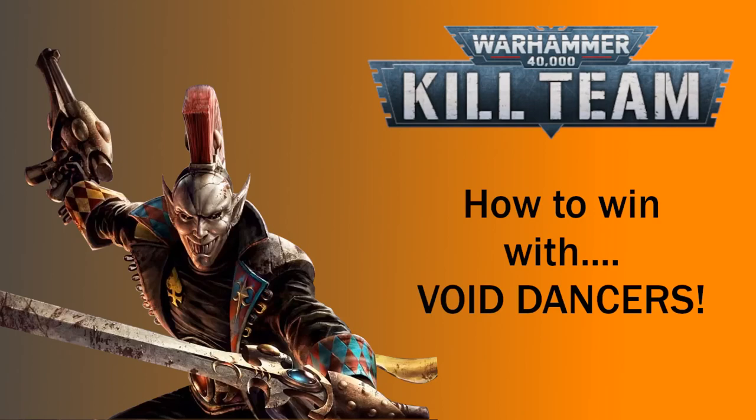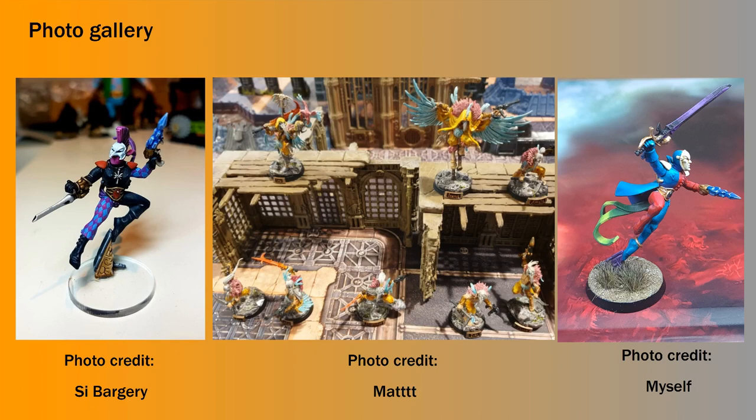Hey there, welcome to this Warhammer 40,000 Kill Team faction focus. Today we're going to be having a look at the Harlequin Void Dancer Troop. This video is by no means a deep dive and we're going to skip over some aspects of the team to save time. What I do hope is that you might pick up one or two ideas to try out in your own games. These are just some strategies I've picked up with the help of some of the top players. This series is about finding tips and tricks as opposed to hard recommendations. Experimenting and finding ways of making teams fit your own playstyle is the most important thing.